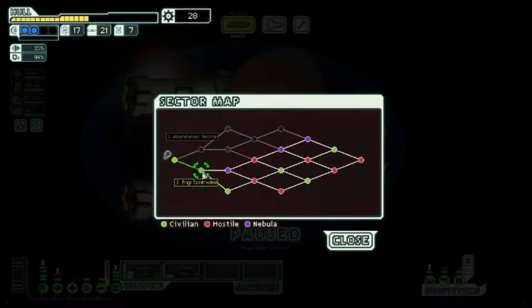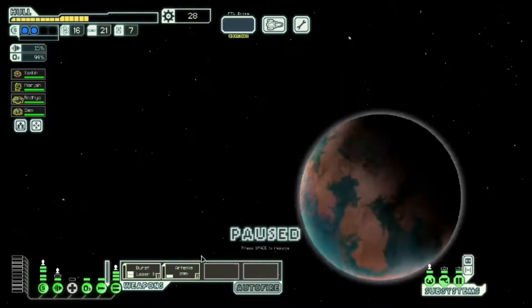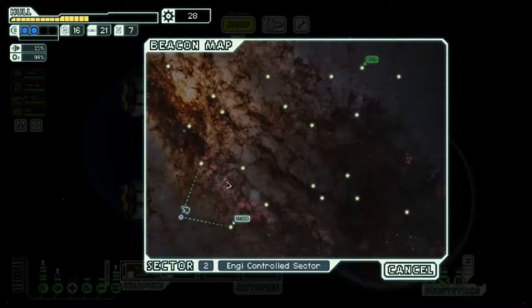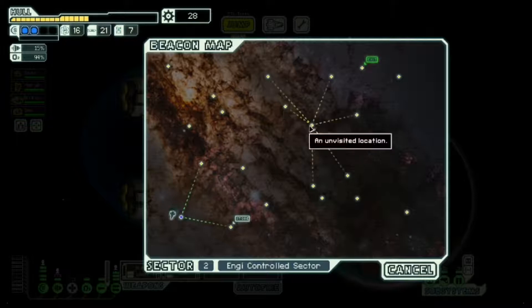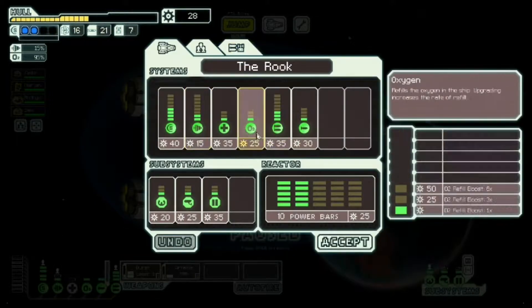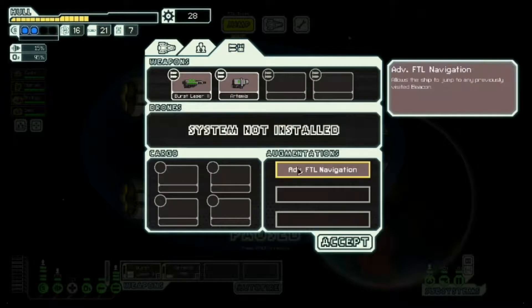Looks like we want to go engine-controlled here, just because they have a lot of stores, and I'm interested in getting another weapon online. So we're just not even going to entertain that abandoned sector. I could have if I wanted to challenge myself, but no — we'll skip out on this one and take some other one up here, hopefully. This does connect, so at least there's that. I can go up here, dip down here, and go up there — that'll be pretty good for scanning the sector for stores.